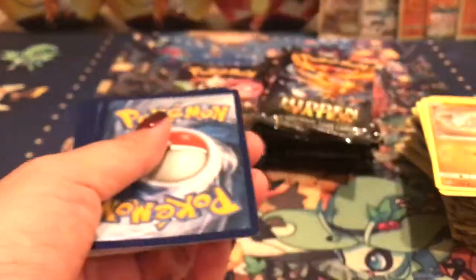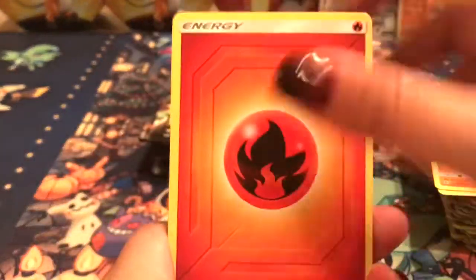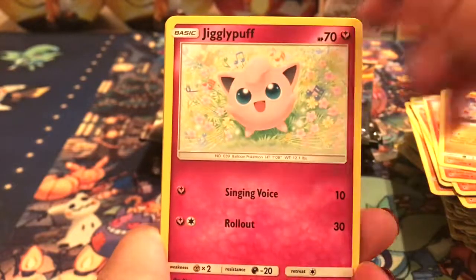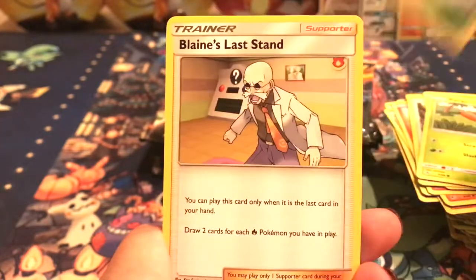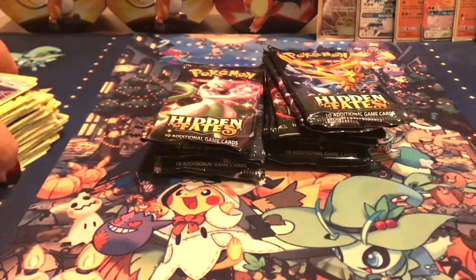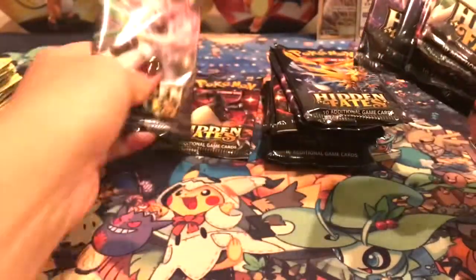Here's a code card — I keep one, you keep one. Let's do Dark — fire. We got a Charmeleon, Magmar, Cubone, Jigglypuff, Eevee, Caterpie, Paris, and we got a Brock's Pewter City Gym and a Blaine's Last Stand. Those are definitely from tins — it's kind of warped in a way.